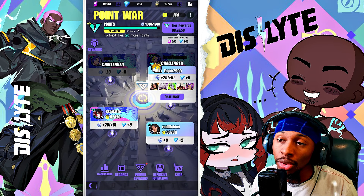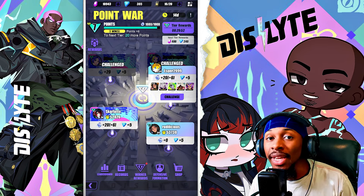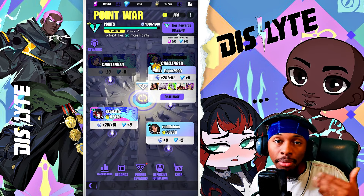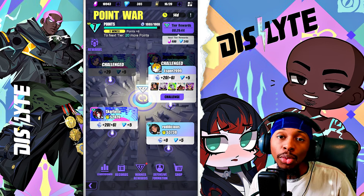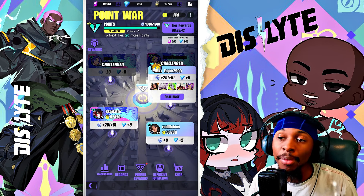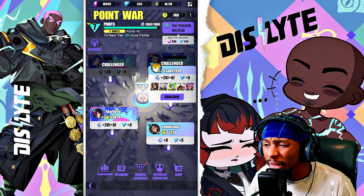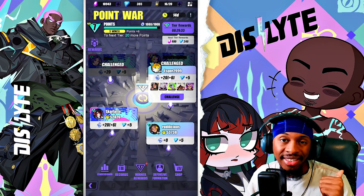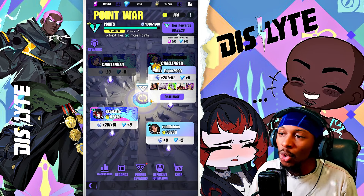Outside of currency, this is also how you obtain duplicates for not only Sachiko but another amazing unit named Ude. You want to make sure you're working your way up — you might not achieve all of this right away, but it's something to keep cooking. Make sure you like and subscribe, and if you're new, jump back to day zero for context.